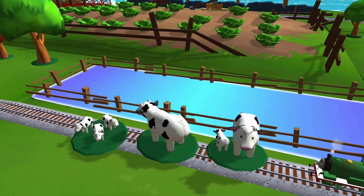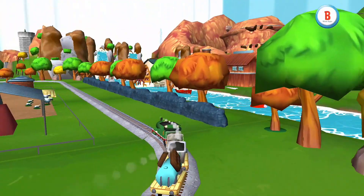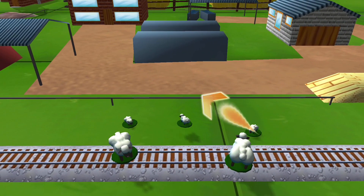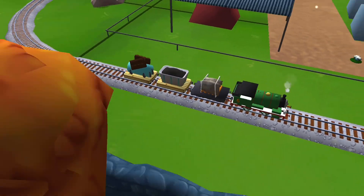It looks like there's something blocking the tracks. Good job! Bubbling boilers! Some sheep have wandered off from the farm. Can you help by dragging them back? Excellent! Your engine loves your train set.